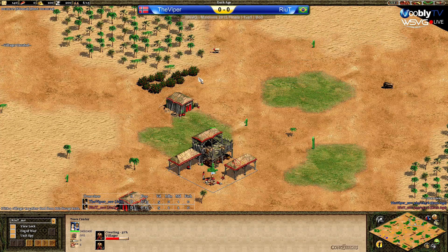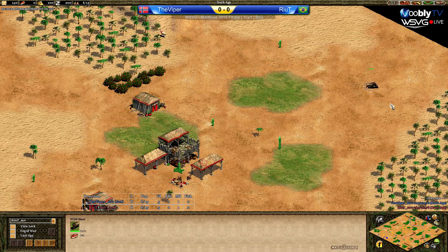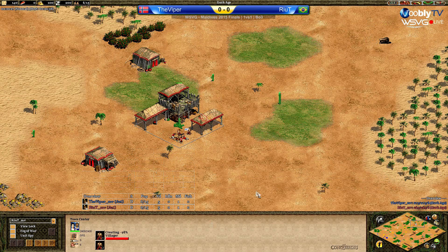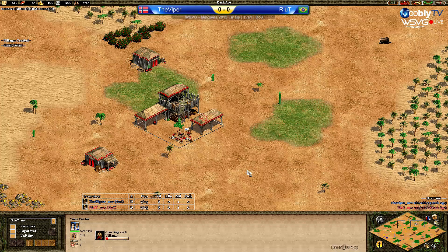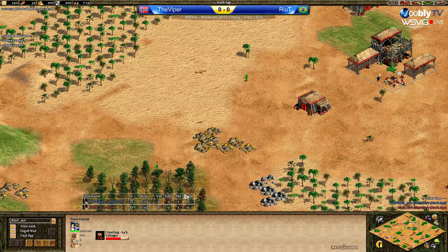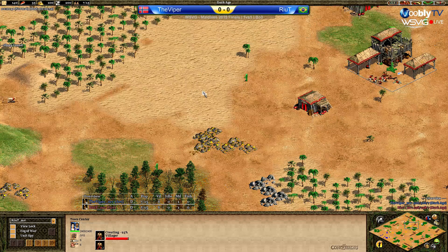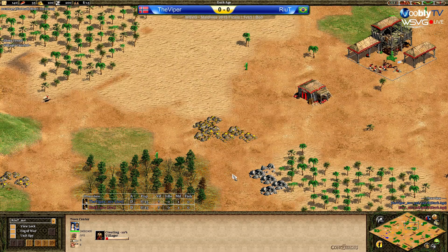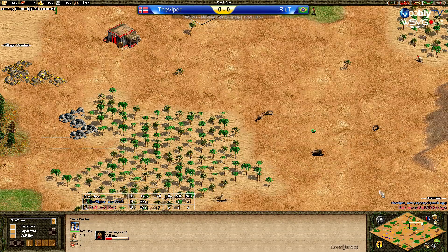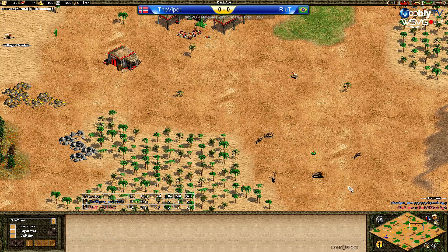Taking a look at Riot on the top side of the map. One good thing: I see a board on the back of his town center, so a double board steal will most likely not be happening here, at least not from Viper's point of view. But his map is way better — lots of woods, gold spots, and some deer on the top, a deer really close to the TC. Quite easily lurable, so the map looks quite nice.